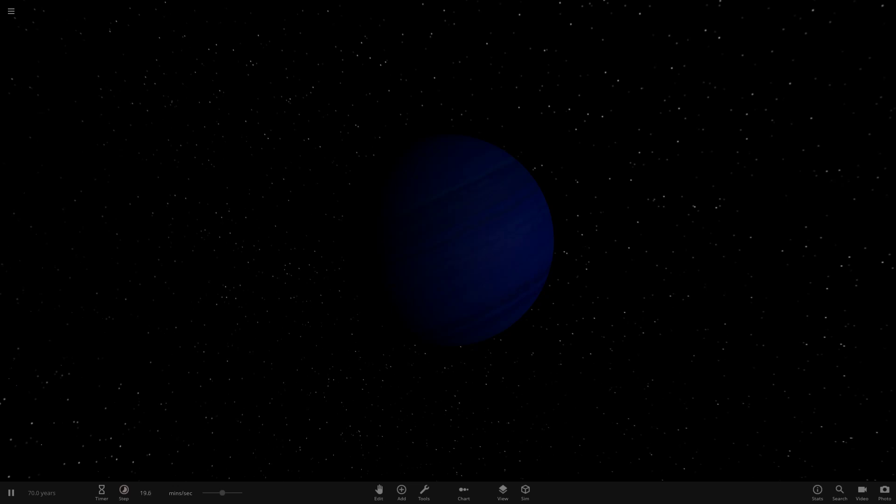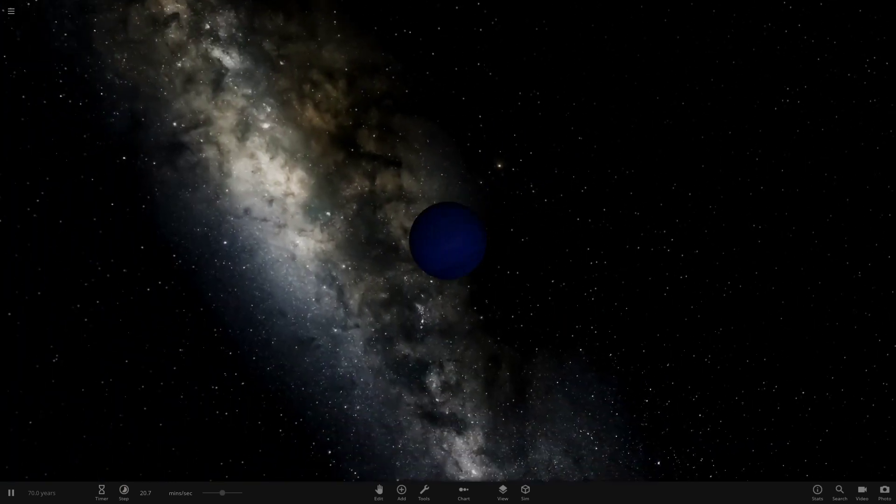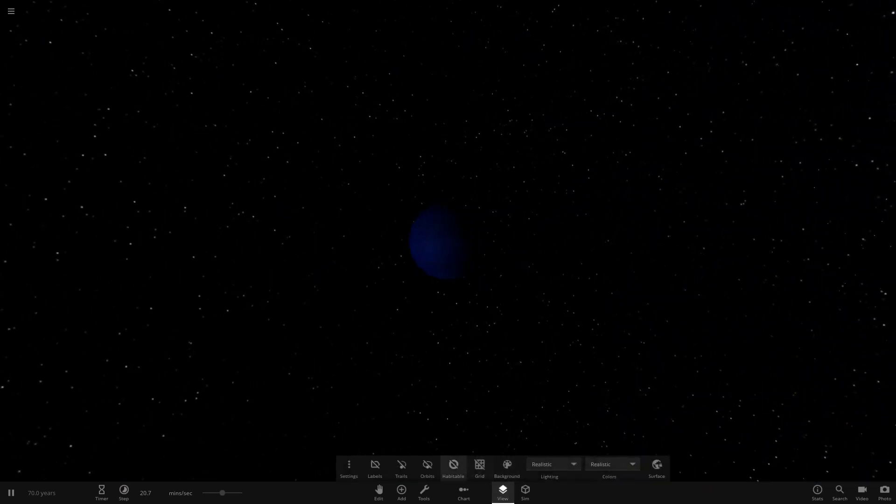Hello everyone and welcome back to another Universe Sandbox 2 video. Today we're doing another episode of making one of the planet's moons larger — to 5,000 kilometers in radius. Today we are at the Neptune system, and a lot of you have been looking forward to this based on what I've seen in the comments. So here we go at the Neptune system.